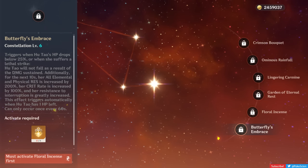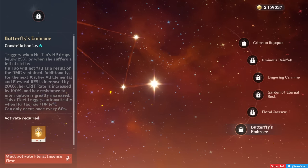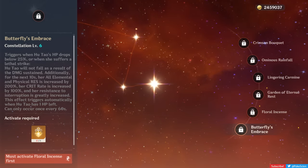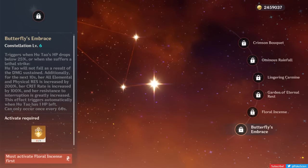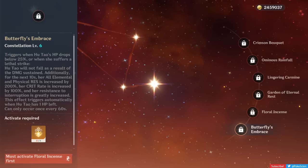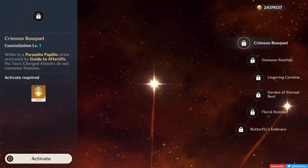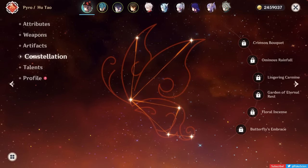And what a C6 this is. If Hu Tao goes under 25% of her max HP, or takes a hit that would normally kill her, she won't die. After meeting one of those conditions, she gets 200% elemental and physical resistance, greater interruption resistance, and 100% crit rate for the next 10 seconds. This constellation can only be activated once every minute, but it is very much worth its status as her C6 — enormous enough that you might build around it with less crit rate and more crit damage, EM, HP, or attack. To wrap up, C1 is by far her biggest milestone upgrade, making her feel more complete as a character. Going anywhere between C1 and C6 isn't worth it unless you're going all the way.